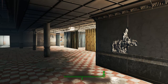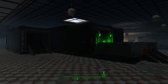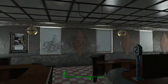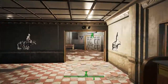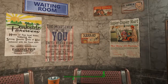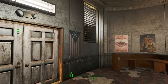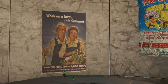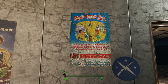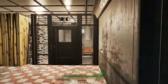Greetings everybody and welcome back to another episode of Rebuilding the Commonwealth. Here we are again at the Super Duper Mart. We are getting there - we have our blinds up, I've put in some decorations, I've made the waiting room a little bit nicer. Got some nice posters for you to look at while you're waiting, some propaganda, a bit of Minuteman personality, some persuasion to come and join us. I've put in some lights.